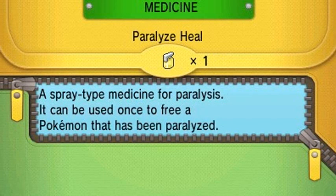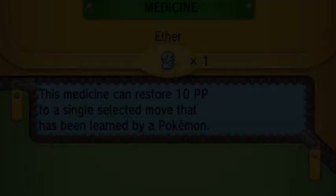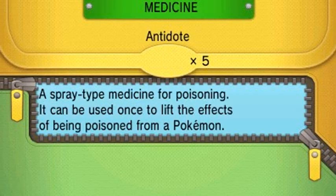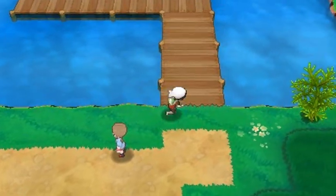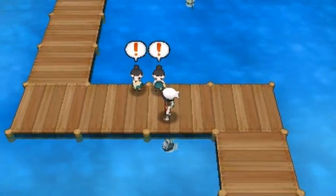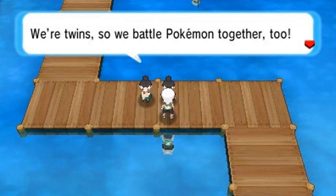That took about 20 minutes just to beat her. Luckily we have Paralysis heals — let's use them on Gaia. Okay, Pokemon are healed. Now I need to switch out the Pokemon. Let's go with Sage of the Halo and move on — we've got a double battle coming up. Two twins want to battle us together.